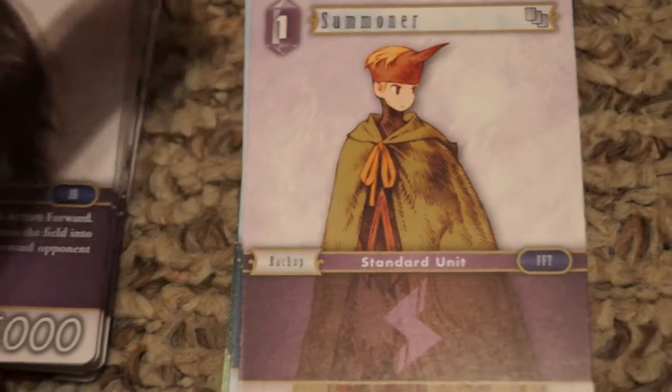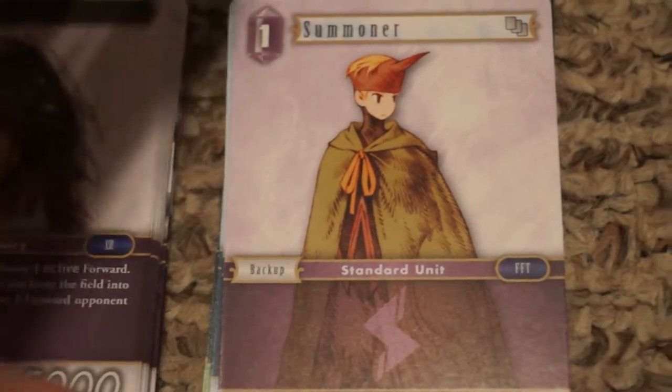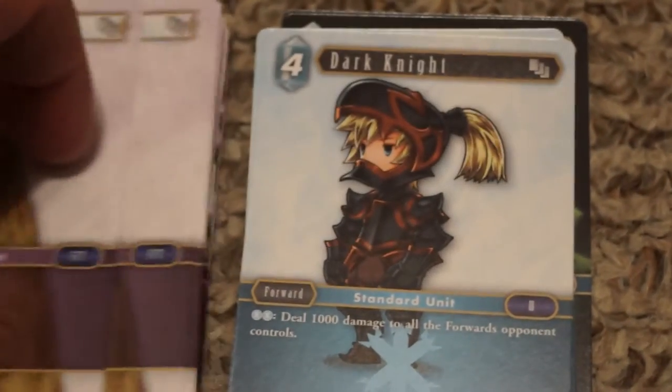Finishing up the Lightning half of the deck, we get Summoner — just a one-cost standard unit, so a resource producer. You only get two of those though.